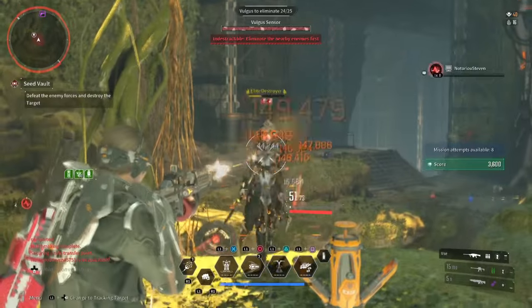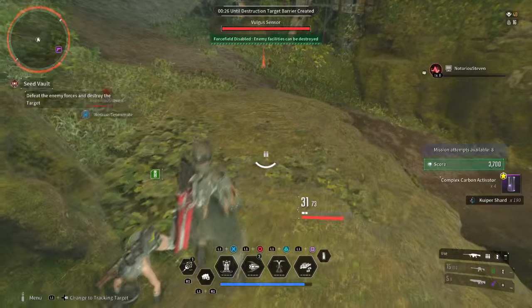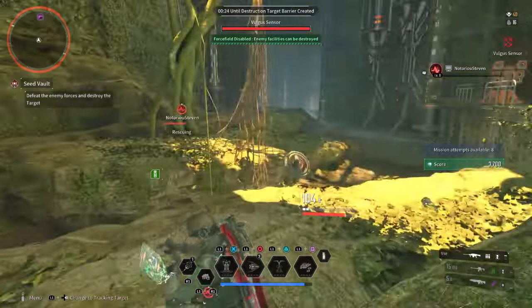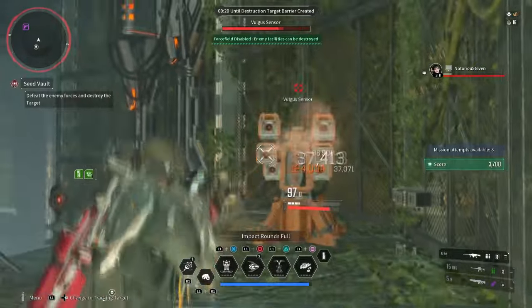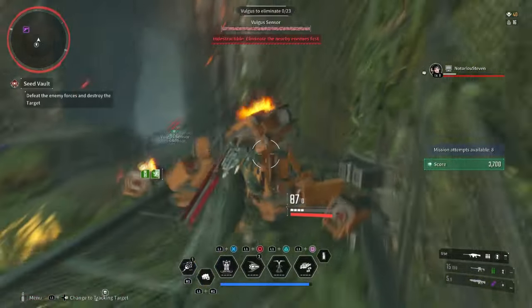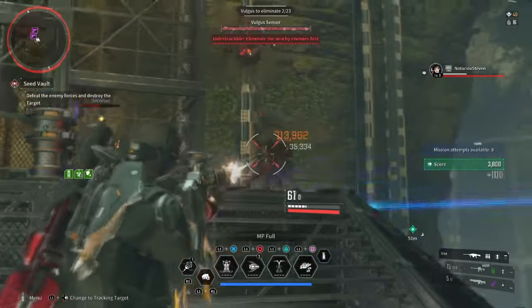The second option is to do Seed Vault. This one is a tad faster, as you get around two enemies spawning in the first section and then two in the next section. It's better for those who want to speed through and grab the items fast, since you can technically just go private, farm the first area, leave, and repeat.